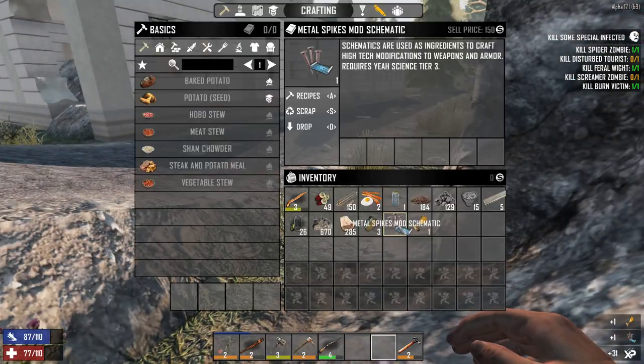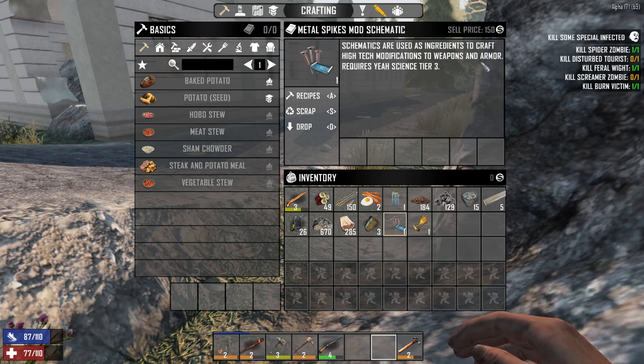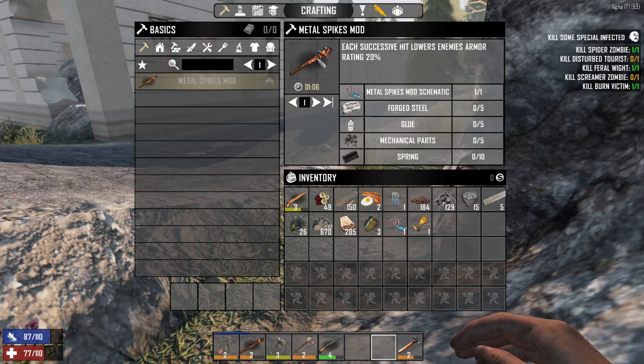Oh, what was that? Metal spike mod — craft high-tech mods to weapons and armor. Oh, that's cool — I can make a spiked club. Forged steel... I do not have any of that. That is pretty sweet. I don't think I have enough springs either.